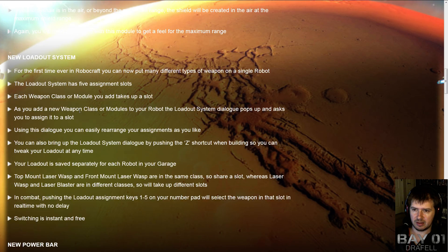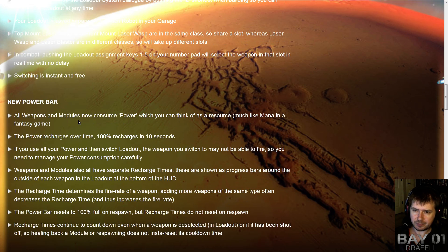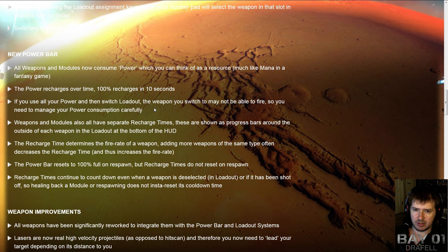Along with the loadout system is the introduction of energy. All weapons and modules will consume power, which you can think of as a resource. It recharges over time — 100% recharge in 10 seconds, similar to healing except probably without the delay. If you use all of your power then switch loadout, the weapon you switch to may not be able to fire, so you need to manage your power consumption carefully.